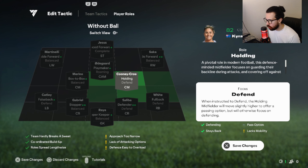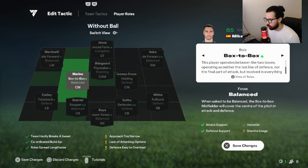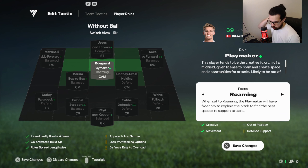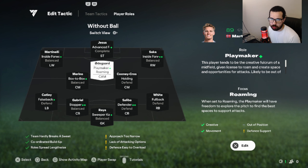Your right center mid is going to be holding defend — they play as a holding center mid, not a CDM, so they won't go too far forward but will sit a little bit higher than normal, making it easier to recycle play and steal the ball with that 72 depth. Your left center mid is box-to-box balance so they cover more ground — attacking a little more. Your right center mid defends a little more. Your CAM is going to be playmaker roaming so they can connect with the right winger, left winger, or striker — anywhere at any given time.